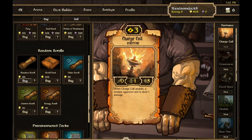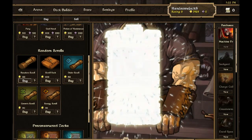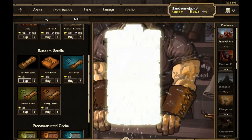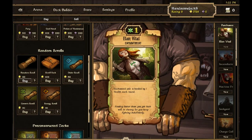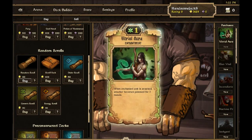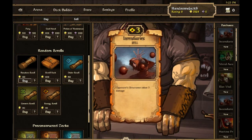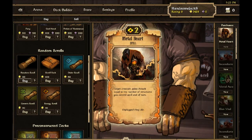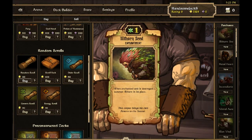When Charge Coil attacks, a random opponent unit is dealt 1 damage. Junkyard — that's now come into use given that you now have the Rat Beasts. Machine Priest, Incendiaries, Ellen Vitale — it's a model isn't it — Vitriol Aura, that's what the models only feel for me, more Incendiaries, Metal Heart — I haven't had that one before — and Illthorn Seed.